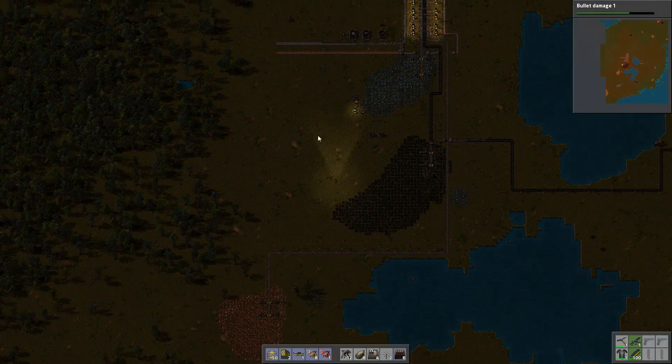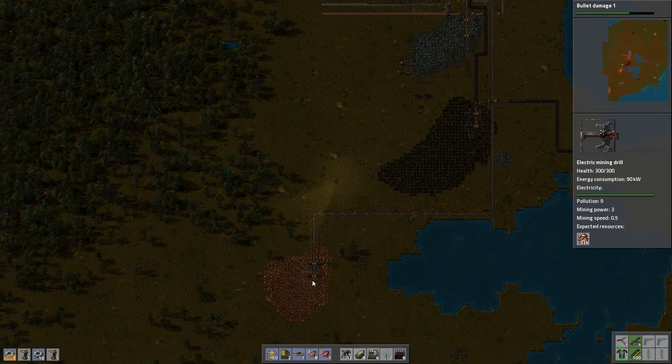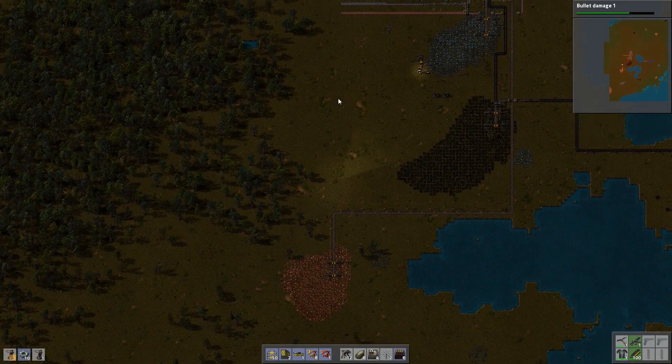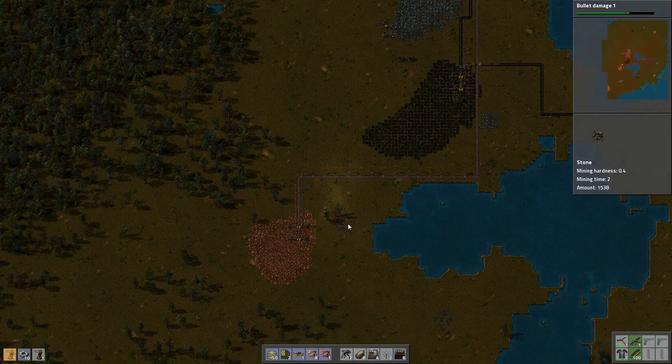Do I put any turrets down here? I should probably put some turrets down there as well, shouldn't I? Let's do that first, because I've got a bunch of ammo on me. We'll make a couple of turrets, just make sure. Little auto-save going on. We'll make sure that the copper production down here is defended, protected. Especially if we're going to be working up here.